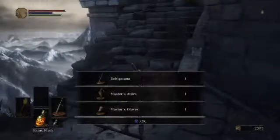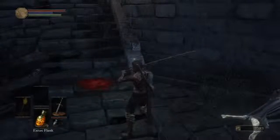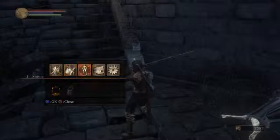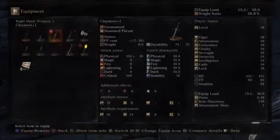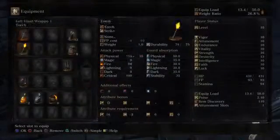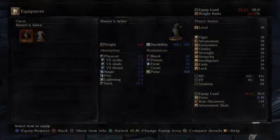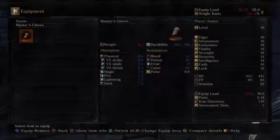I got really good items. Masters Attire and Masters Gloves. Let's equip this out and see what this looks like. I need a little bit more dex to use this, but let's put on the Masters Attire and Masters Gloves. Really lightweight stuff here, guys. Masters Gloves.